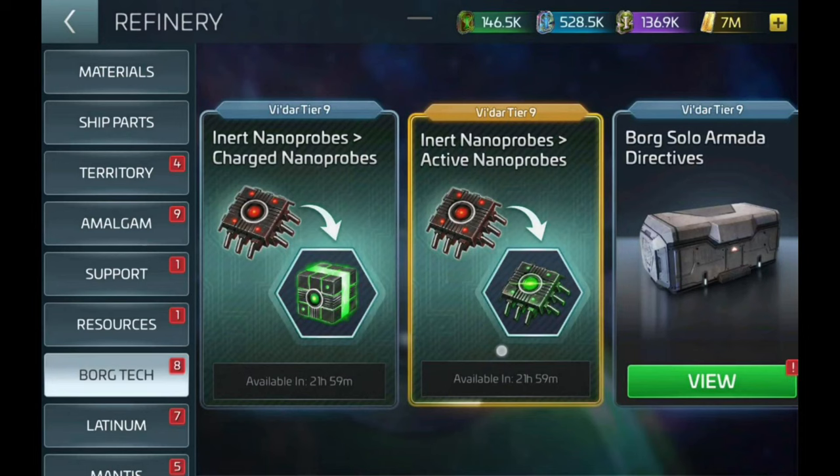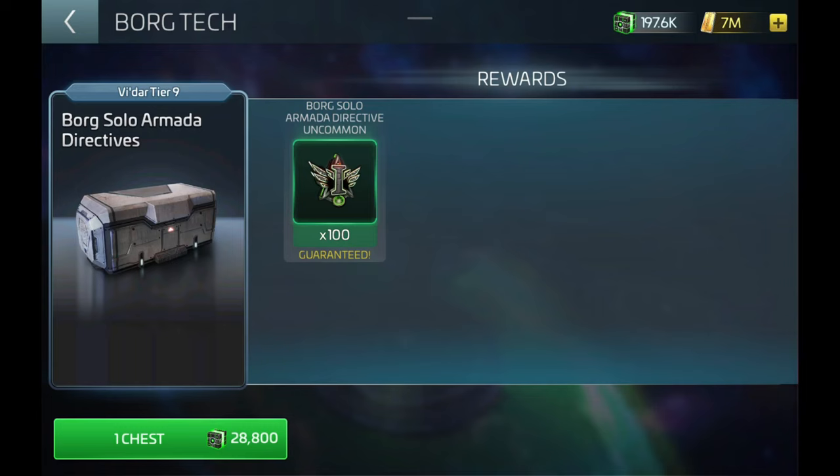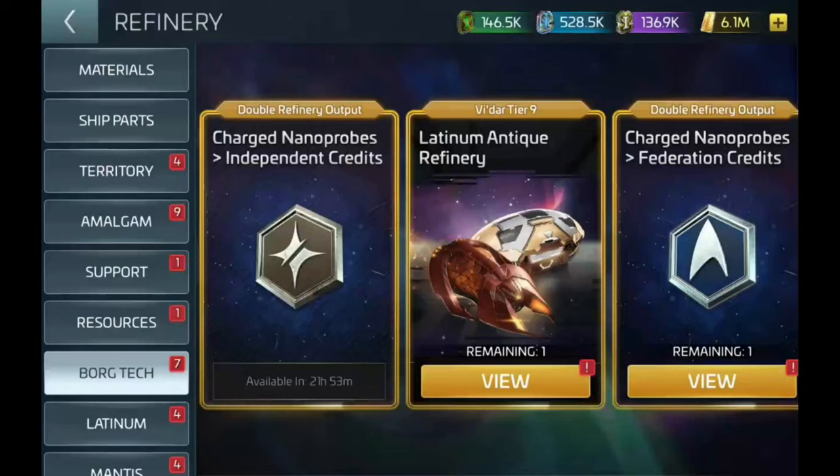The next section was added with the Borg Solo Armadas: the Borg Solo Armada Directives. This item gives you uncommon BSA directives every day and it scales with your Vidar. At max Vidar, you get enough directives for one uncommon BSA.